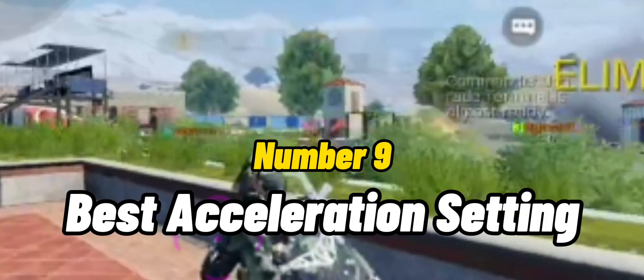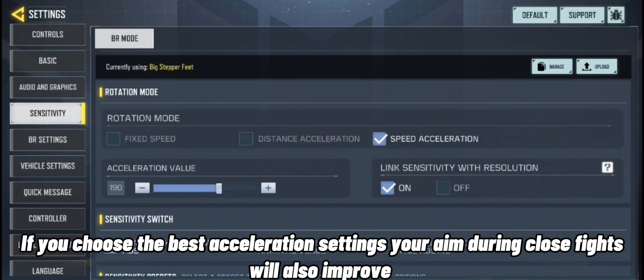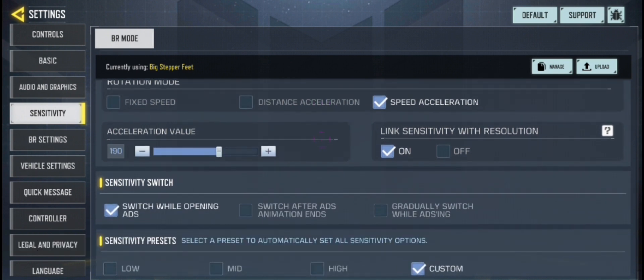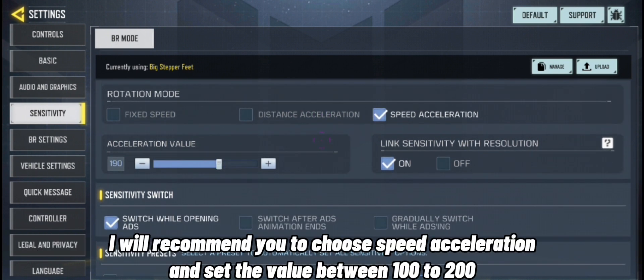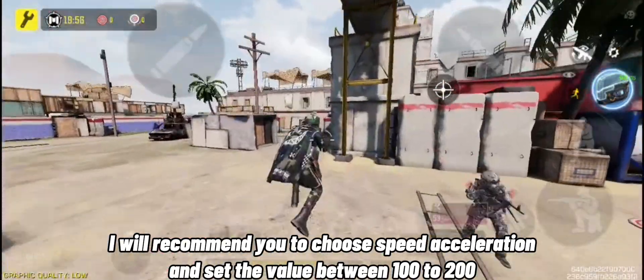Number 9 is the best acceleration setting. If you choose the best acceleration settings, your aim during close fights will also improve. I recommend you choose speed acceleration and set the value between 100 to 200.